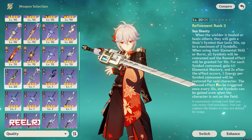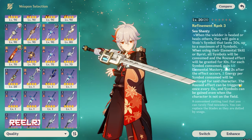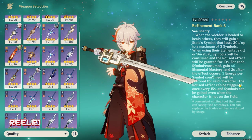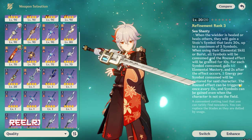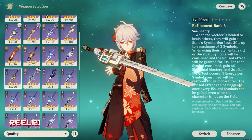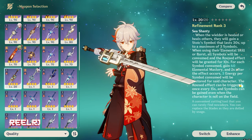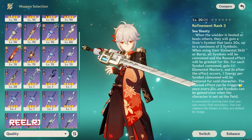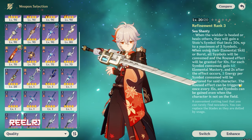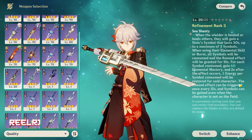Additionally, after the effect occurs, free energy per symbol consumed is restored for that character. So this weapon gives you both energy recharge and elemental mastery, which is very insane for a character like Furina. Furina is a sub-DPS, DPS, and support character — she's very versatile. You can decide how you want to use her: full DPS, sub-DPS, or fully support. It's similar to Raiden, who can be played as a full support for electro characters, a sub-DPS, or a full DPS.